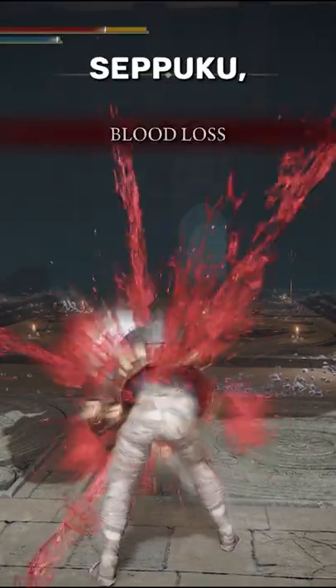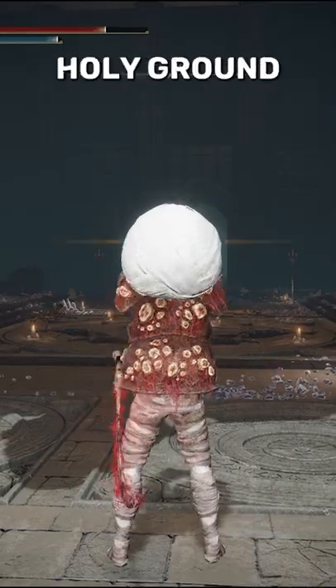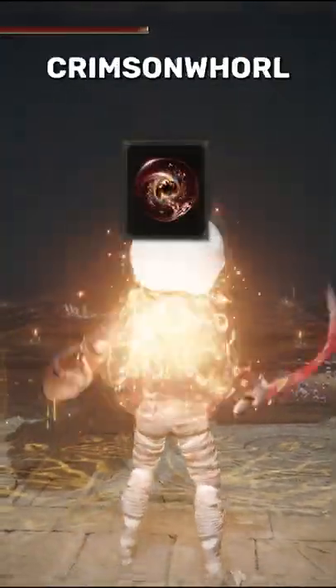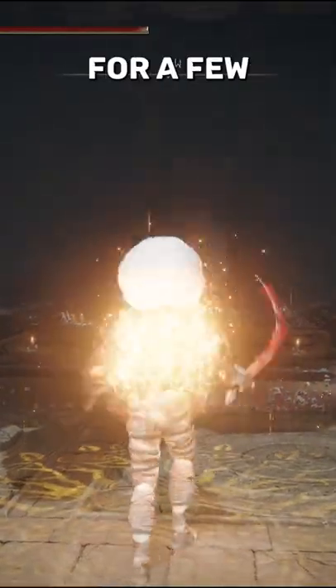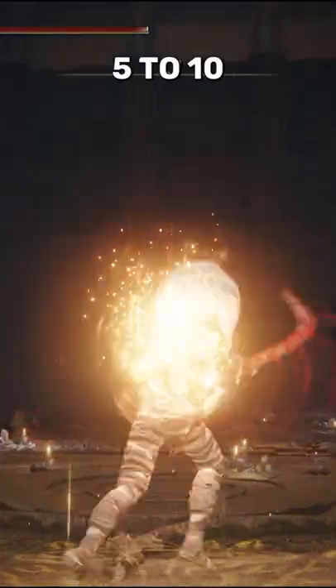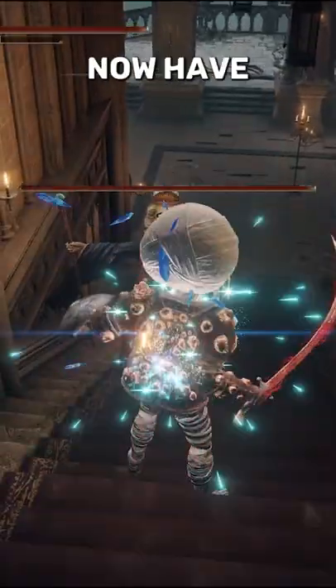Two-hand your sword and use Seppuku, then pull your shield back out and use the Holy Ground Ash of War. Immediately after, use your Wondrous Physick that has the Crimson World Bubble Tear in it. Stay in the circle for a few seconds, then walk out and use Holy Ground once again. Wait 5-10 more seconds and if you did it right, you will now have infinite health.